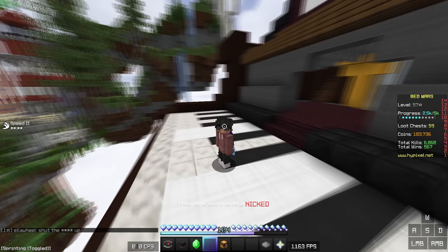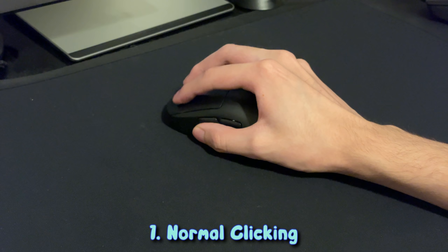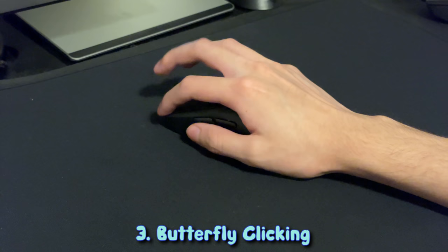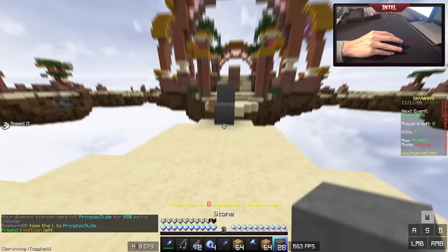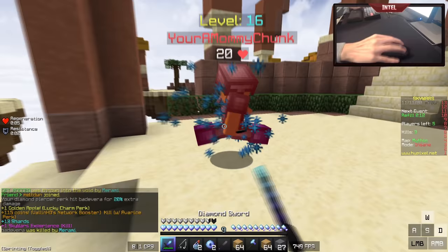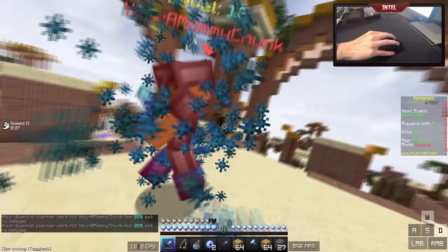In PvP, there are three mainstream clicking methods. The first is normal clicking — just clicking your mouse as fast as you can. The second is jitter clicking, where you tense up your forearm to jitter your finger on your mouse button. The third is butterfly clicking, where you use two fingers and alternate between them on your mouse button. For most people, jitter and butterfly clicking are faster than normal clicking. I'd try all of these methods at least once, and I'll leave tutorials in the description. You should just use what's comfortable for you — there are insane players that use every type.